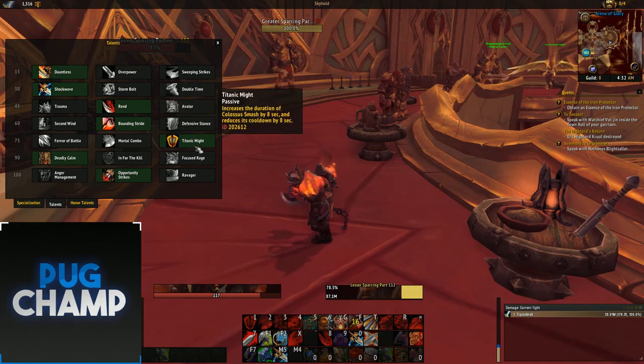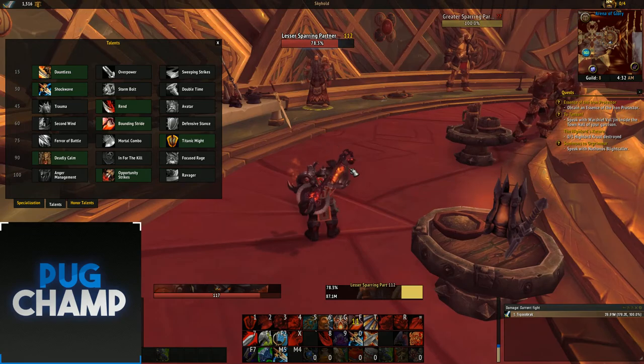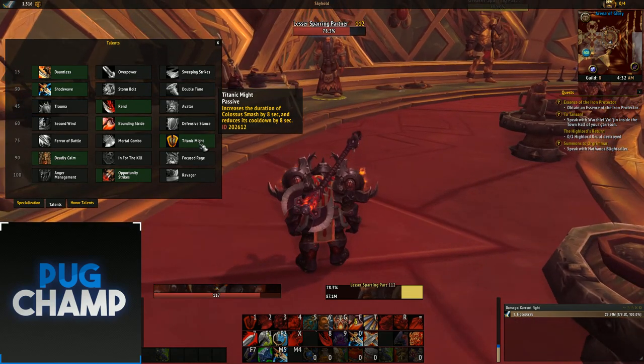For single target you want to take Titanic Might — the longer Colosssal Smash is up the better. There's RNG that you get Colosssal Smash back off cooldown every time you use a Mortal Strike, but you don't want to rely on that RNG, so you just want to take Titanic Might.